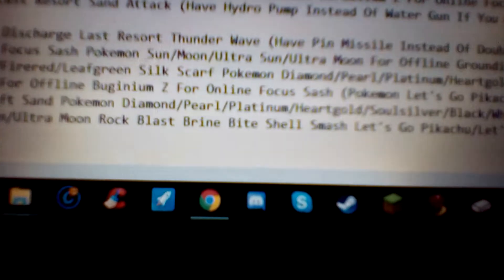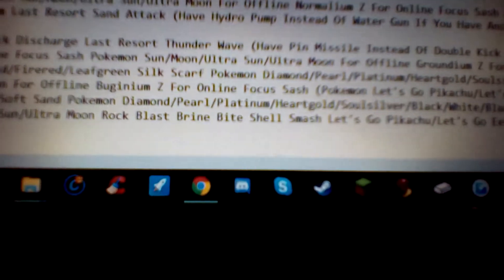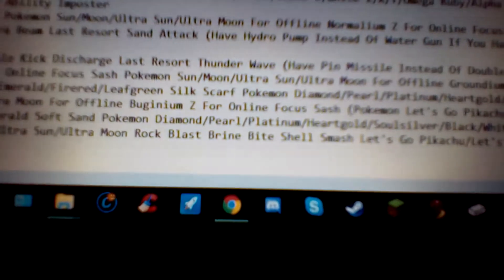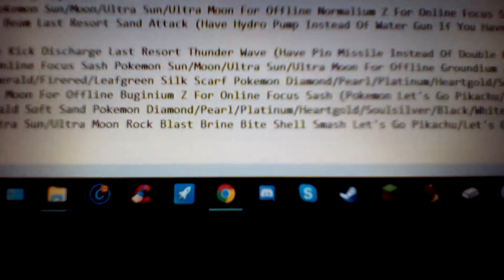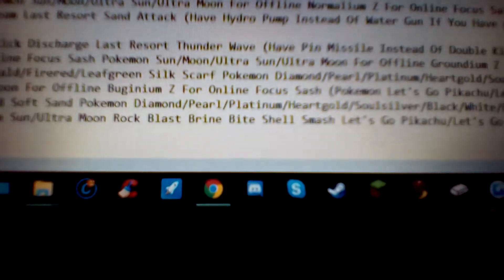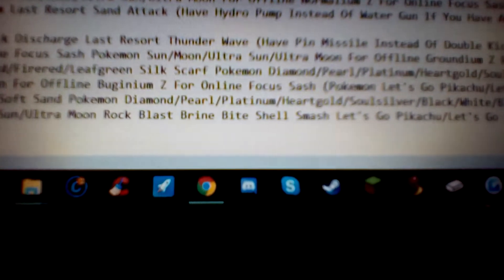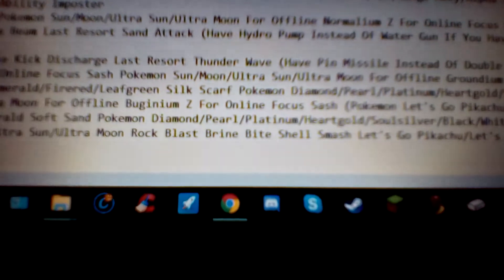Shell Smash is a 100-accuracy status Normal-type move. Every time you use it, your defense and special defense get lowered by one each, but your attack, special attack, and speed get raised sharply — that means by two. So you're setting up crazily. The reason I didn't put it on Omanyte is because Omanyte isn't fully evolved, so it would've been a waste. Non-fully evolved Pokémon most of the time don't have great defenses or health, so it's kind of a waste to have a setup move like Shell Smash where it lowers your defense. That's why I just put it for Omastar only. It's a really great move — Shell Smash boosts attack, special attack, and speed by two each time, and only lowers defense and special defense by one.